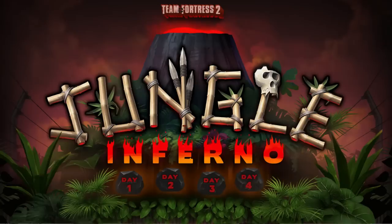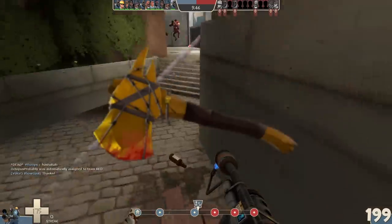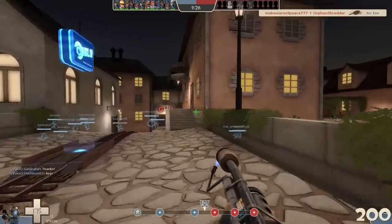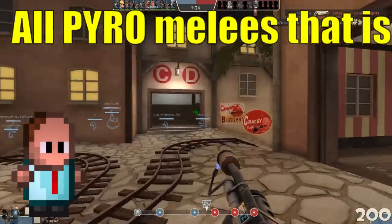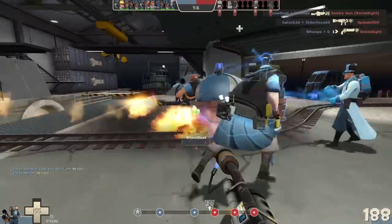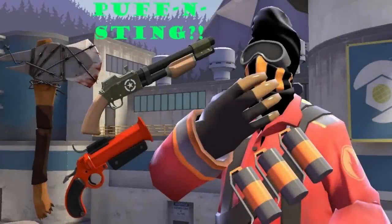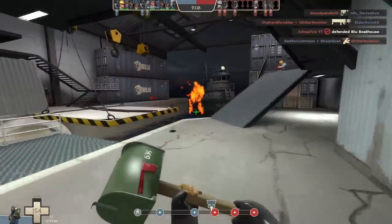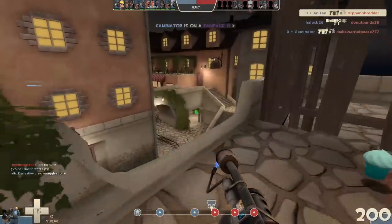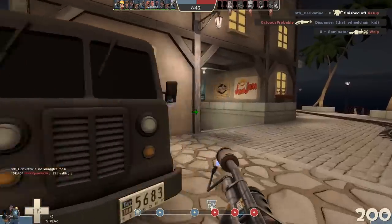Long ago, before the Jungle Inferno update, the Axtinguisher was actually the meta melee weapon of choice for most Pyros, hence why it's one of the few weapons the Pyro has in Australium quality. Once upon a time, it granted guaranteed critical hits on burning players, which solved the core issue all Pyro melee weapons face: why should I go for a melee kill when I have a flamethrower? And for a time, there was a clear answer — guaranteed critical hits. This weapon was so powerful it resulted in what is now known as the Puff and Sting combo, where a player will airblast a burning player into the air and then finish them off with the Axtinguisher. Considering how before Jungle Inferno, predicting the trajectory of airblasted targets was much easier, and the fact that the Axtinguisher can be acquired through the Pyro Milestone 3 achievement, you can see why this became a very popular metagame among all players.